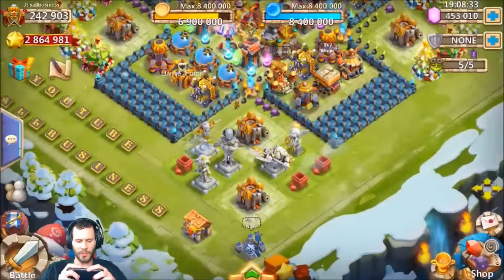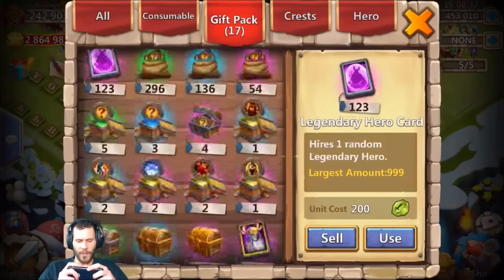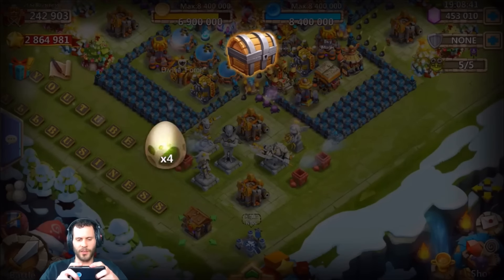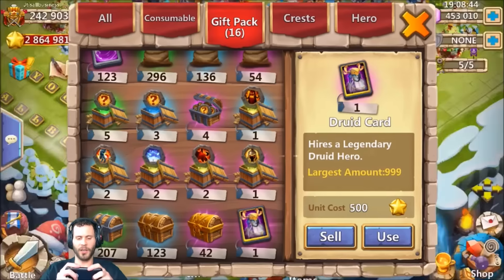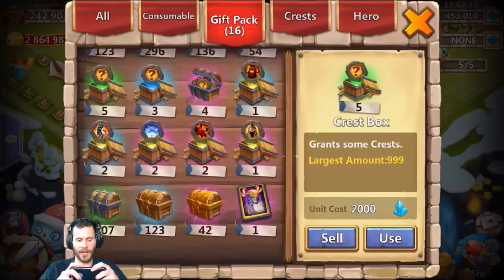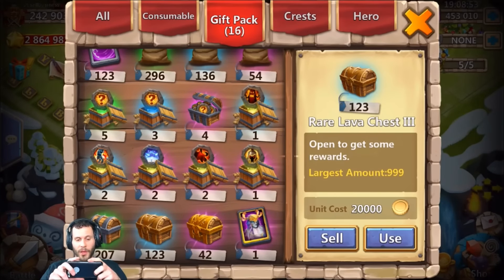Let's go ahead and open up these pet egg cards. Come on, give me the legend pets! We got five of them — how about five legends? One legend. I'll take one legend — normally all I see is ordinary eggs out of those.